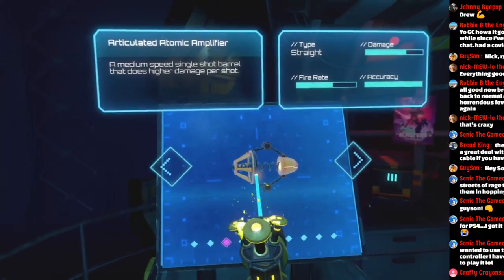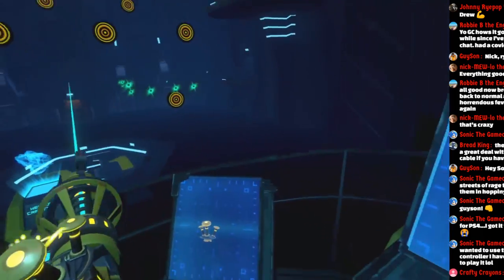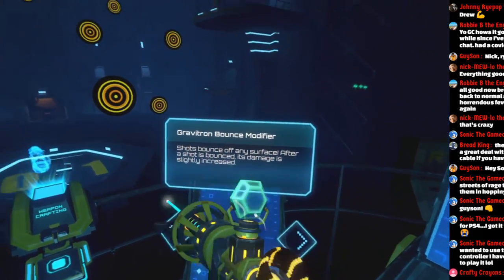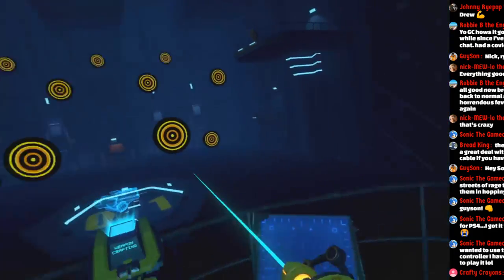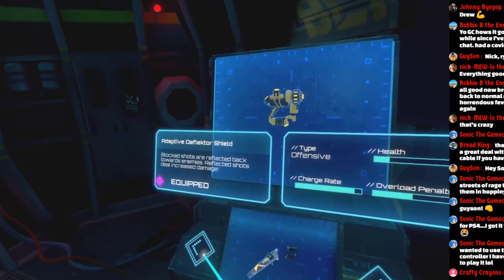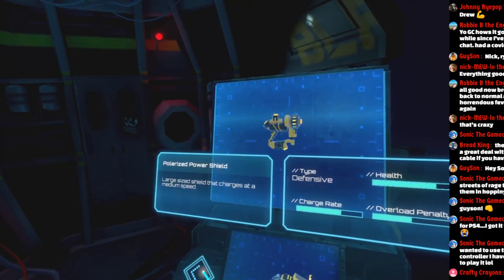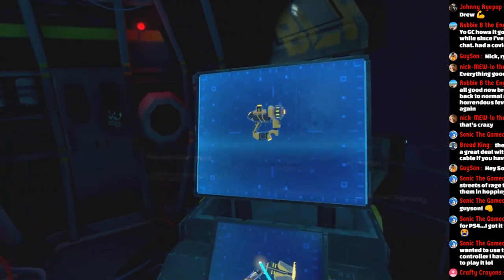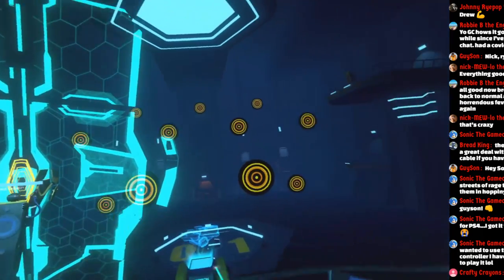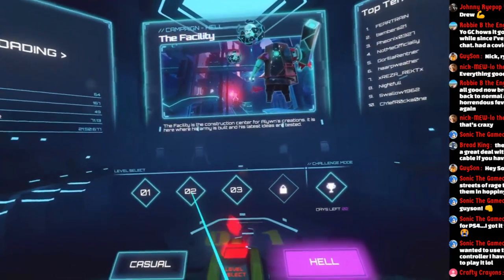We're gonna do a medium speed — a little bit better here. And then I'm gonna change this to bounce — these bounce off different things. And I'm gonna do a large shield like this. Okay, we'll try this out and see if we have better luck.